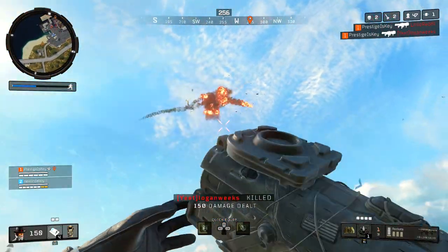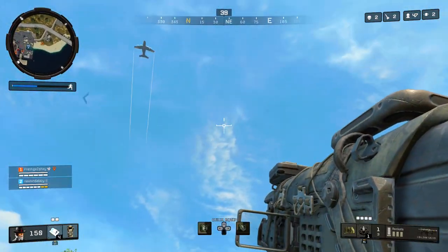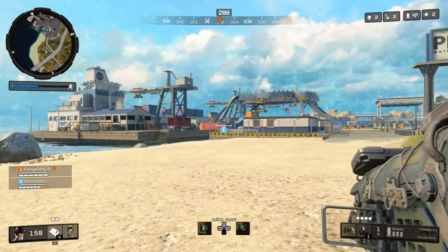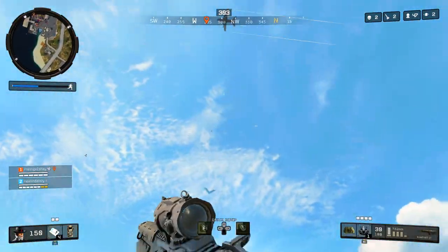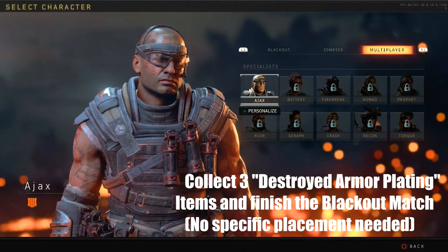As of right now, Prophet, Seraph, Ruin, and Nomad are not currently available but all other specialists are. So let's start off with by far the easiest character that you can unlock, and this is the one that a majority of people are going to get for their first unlock — Ajax.